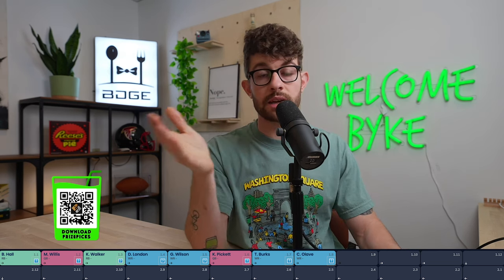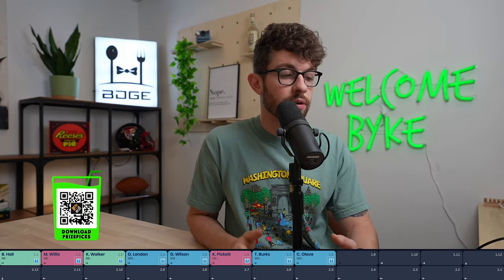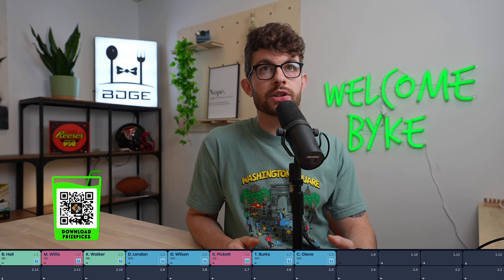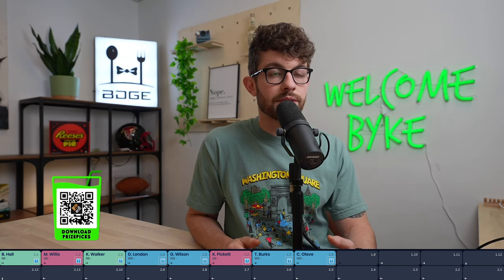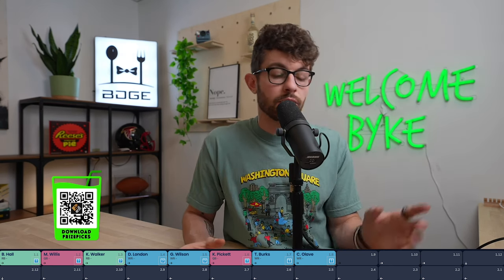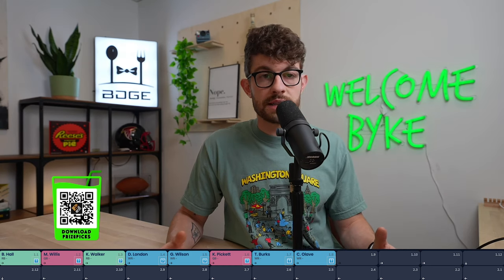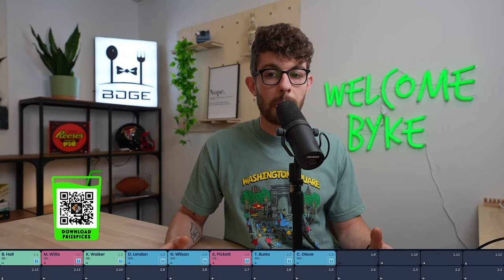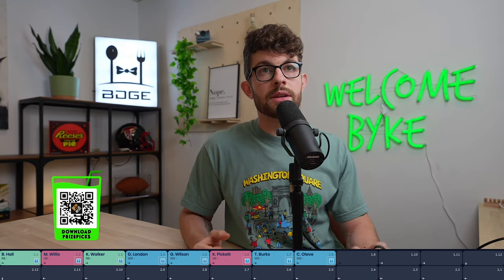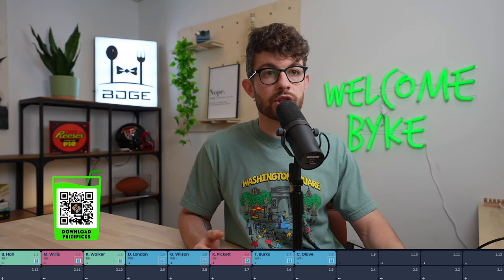Going back to Traylon Burks — you can make the case for Olave over Burks even if Burks goes in the first round. On paper, Burks landing in Buffalo with Josh Allen looks appealing, but Diggs is already the proven alpha. Gabe Davis will be a thing too, which likely leaves Burks as a slot guy with limited target volume. So Olave versus Burks is something that should get interesting with some heated debate.